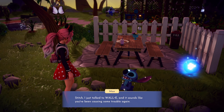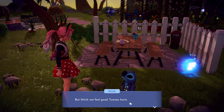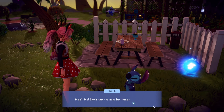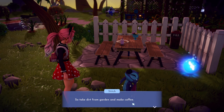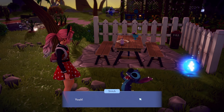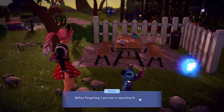I talk to Stitch: 'It sounds like you've been causing some trouble again.' Stitch says his badness level is very high but he doesn't feel good — his tummy hurts and he's so sleepy. He doesn't want to take a nap because he doesn't want to miss fun things, so Stitch wants coffee. He tried to take dirt from the garden to make coffee — no wonder he feels sick, you don't make coffee out of dirt, you need coffee beans!